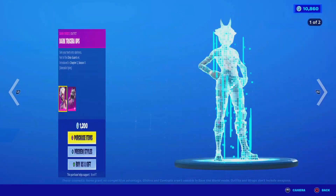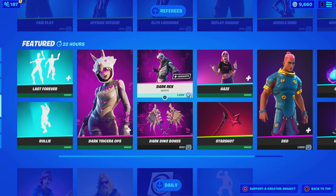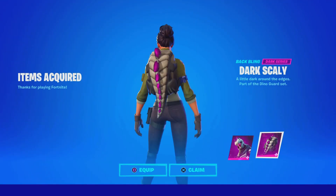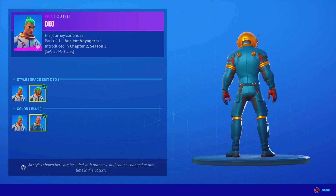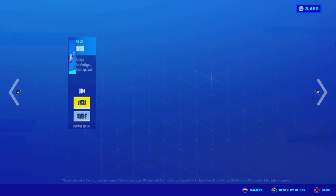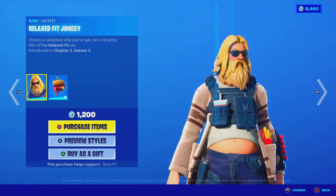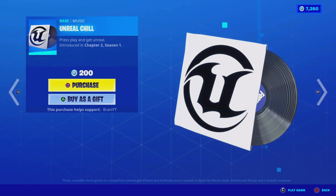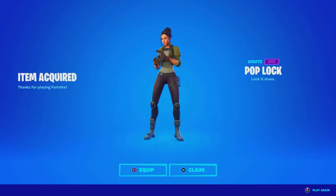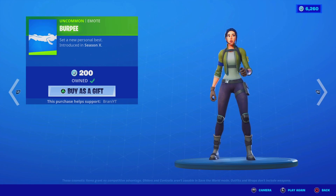The Dark Tree Sarah Ops — I guess, why not? Dark Rex as well — take a look at the back bling, sick. We'll pass on the pickaxe. The Nightbeam skin — we'll pass on that. The Relaxfit Jonesy — this one's pretty sick, I really do like the back bling, it's so tiny. Unreal Chill music — we're buying this and equipping it. The Poplock emote, Hand Signals, Burpee, and Snake Eye as well.